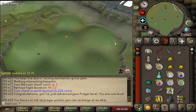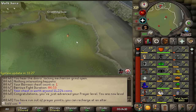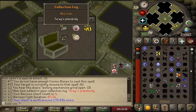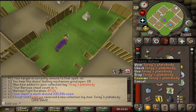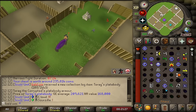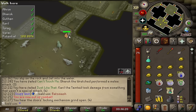I'm going to drain this prayer point and then go do another run with some run energy. We got a Torags platebody. I'm pretty sure this is literally an elk — 168k. That's just an elk, honestly. Goodbye. I'm very fed up with barrows now. These are just annoying tasks with my gear currently.